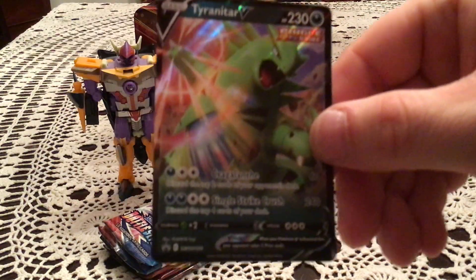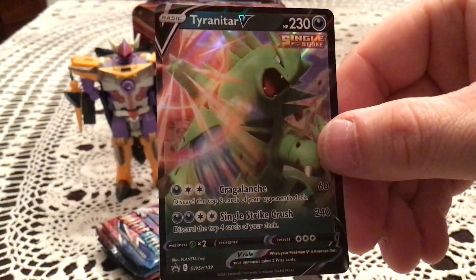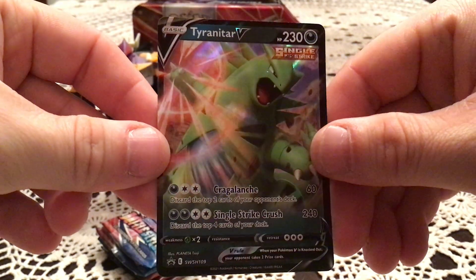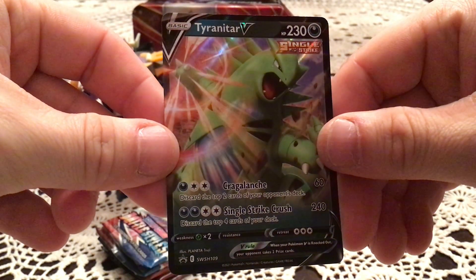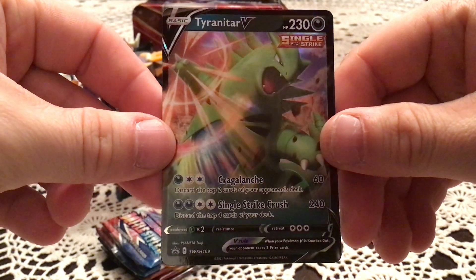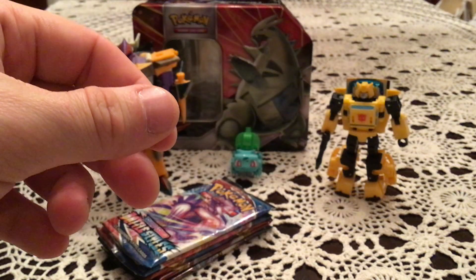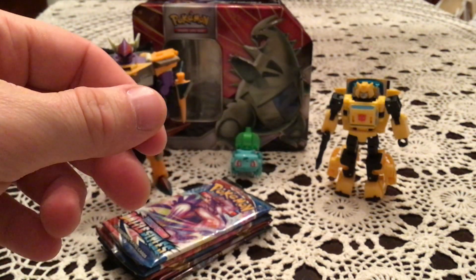Let's go look at this promo. It's a Tyranitar V promo, Storm Shield number 109. Looks very awesome — definitely not something you want to be on the other side of. Very nice.